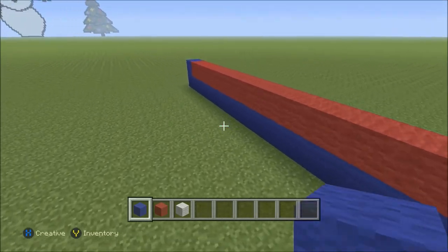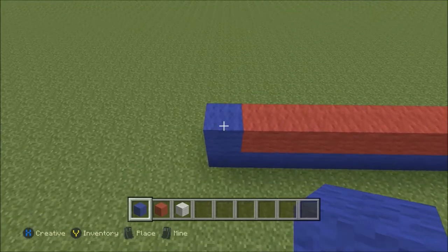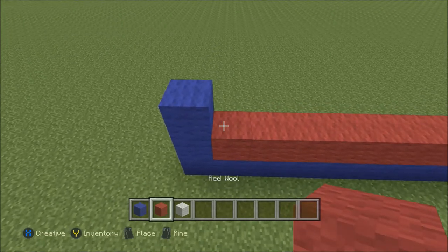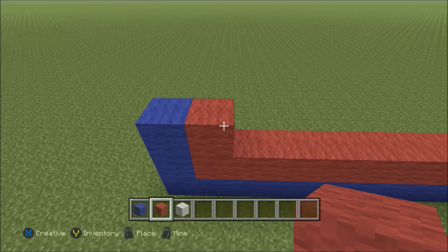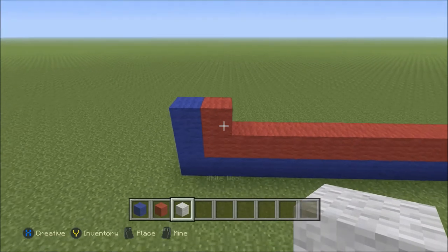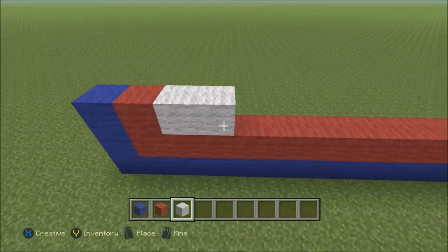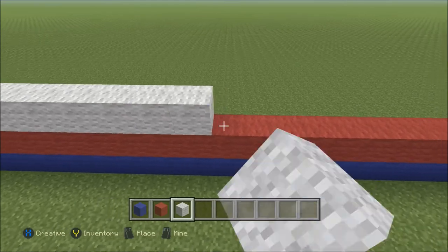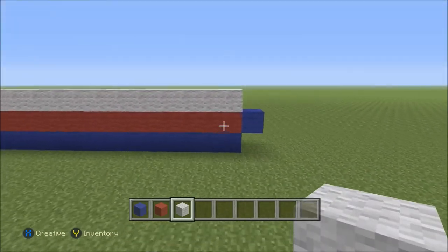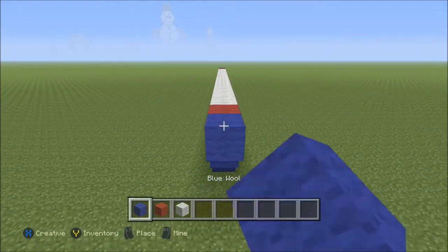We'll go ahead and move over here to the left again. And we will build up another block of blue here on the left side. To the right of that, we're going to add one piece of our red. And now we're going to add 20 blocks of white, which will end above the red on the far right side. Let's go ahead and just add those 20 blocks of white — they'll end right there directly above the red. To the right of that, we're going to add one block of red, followed by one block of blue.